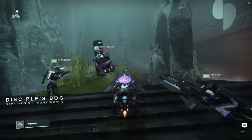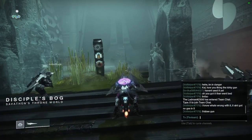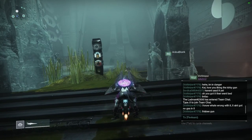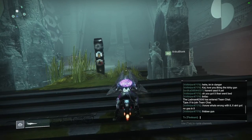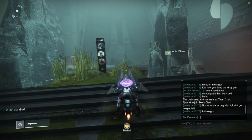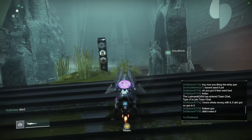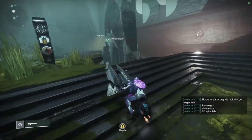Once you enter the pyramid, follow the path forward and write down the three symbols on the pillar before you drop down. You'll want to find these symbols hidden inside rooms throughout the raid in order to unlock an extra chest at the end of the raid. You can get this chest once per week per account, and it drops a guaranteed red item every time. I'll be going over the location of each room in a separate video. Follow the path to the first encounter and get ready.